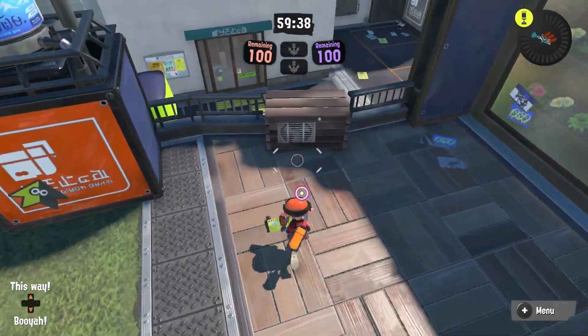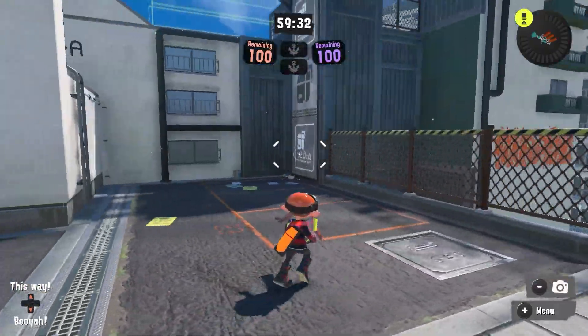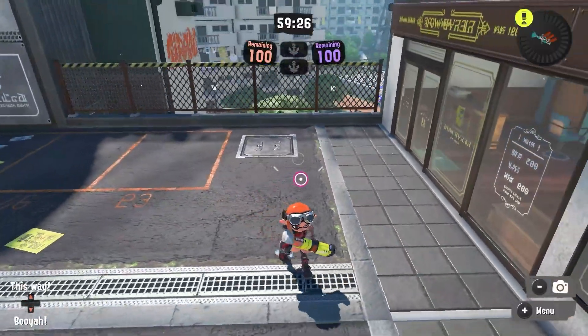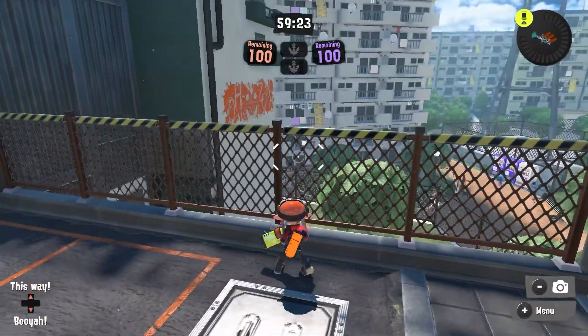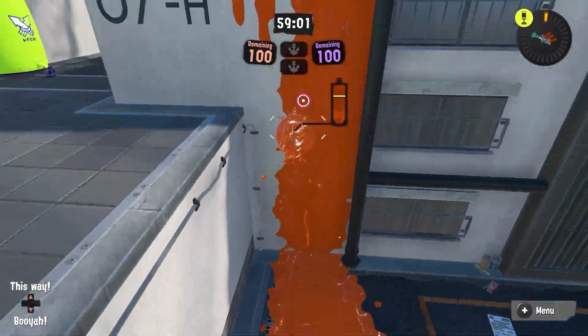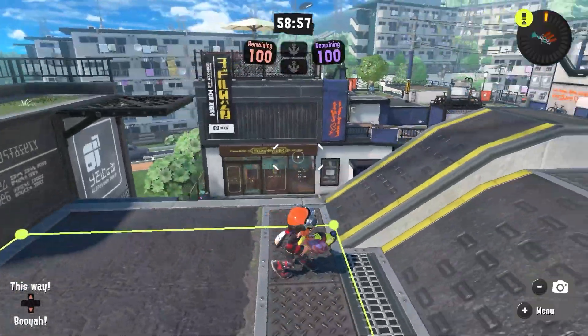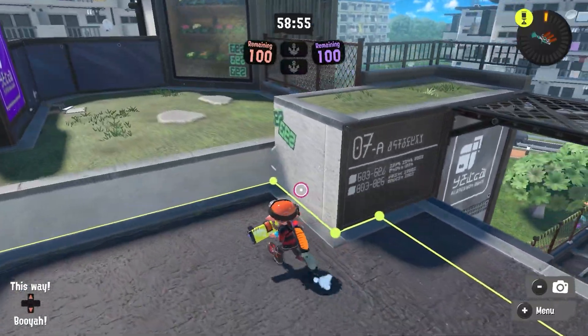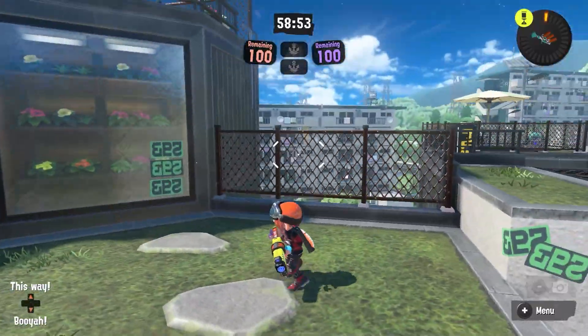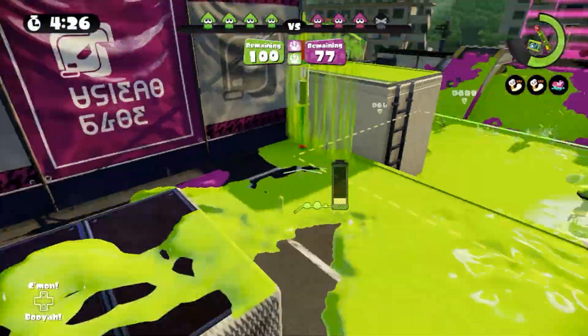I guess it wouldn't be that hard for the enemies to get here. Yeah, this is still the same. This is the problem — in Splatoon 1, this went all the way back to the end of that wall, and I don't really know why they got rid of it. If I go right up here, I am directly in the zone. They made those zones a bit smaller too, but you used to be able to come up all the way — there was a wall here — and you could swim up it, drop down, and totally get behind people, and it was really cool.